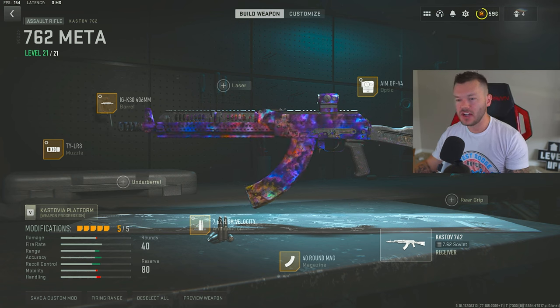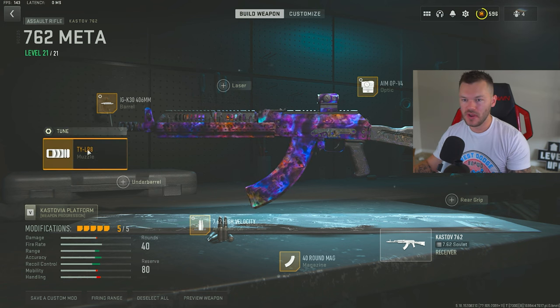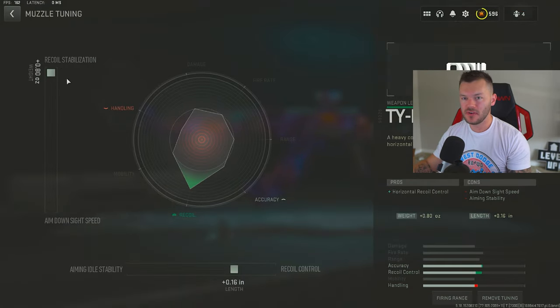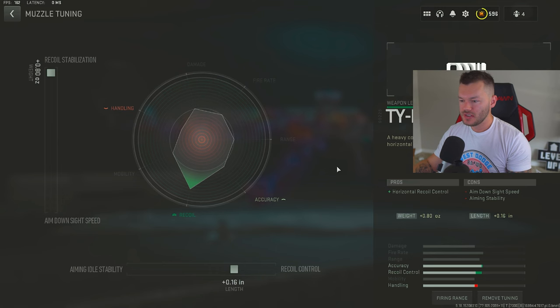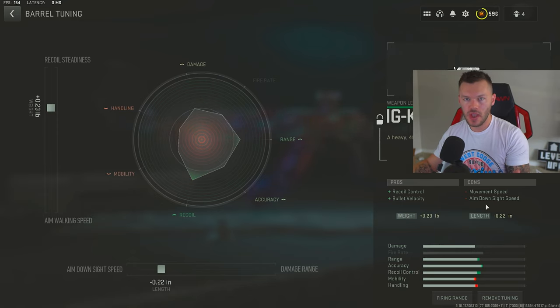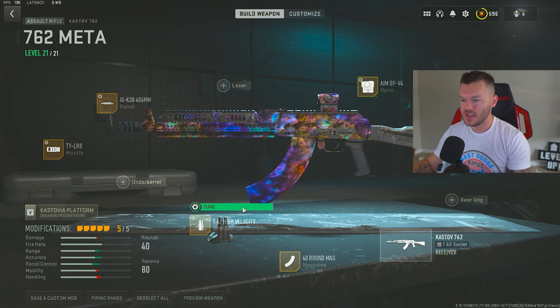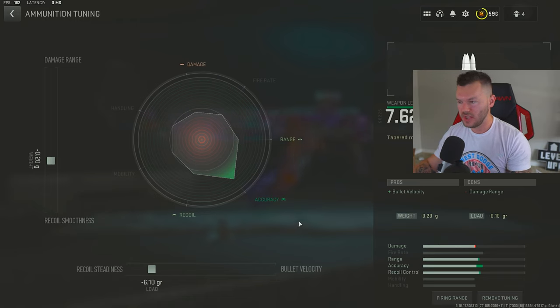Next up is the Kastov 762 — a really good AR that hits incredibly hard with very controllable recoil. First is the FTYLR-8 Compensator, tuned for plus 0.80 and plus 0.16 to help horizontal recoil control, since this gun bounces side to side. After that, the IGK-30 barrel tuned for plus 0.23 and negative 0.22, giving you recoil control and bullet velocity increase. Then the 7.62 High Velocity rounds with negative 0.20 and negative 6.10 to increase bullet velocity, just like we did on the M4.